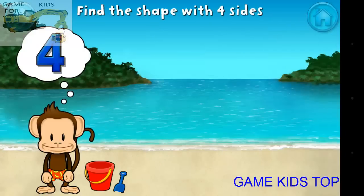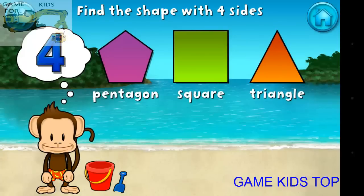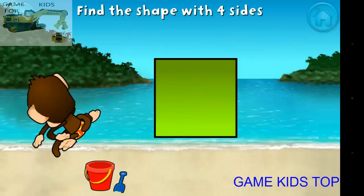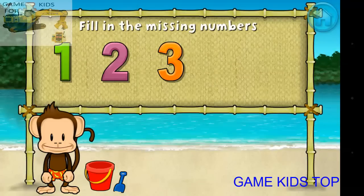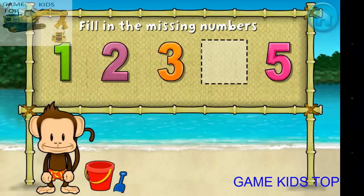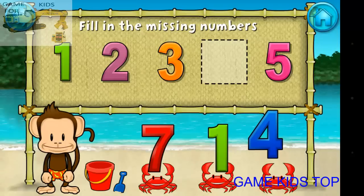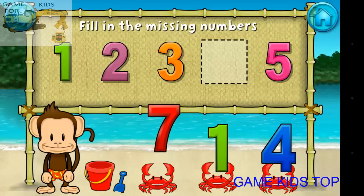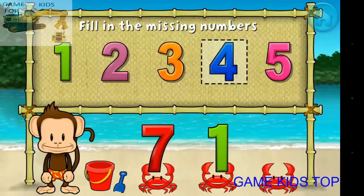Touch the shape that has four sides. That's right. A square has one, two, three, four sides. These numbers are in order. Fill in the missing numbers. One, two, three, four, five. Awesome!